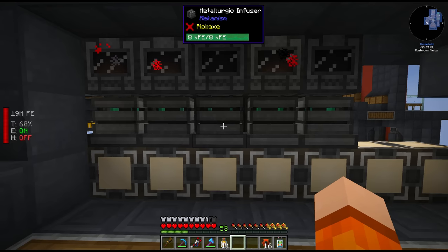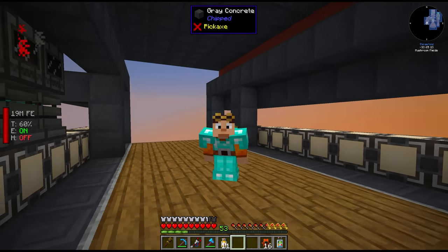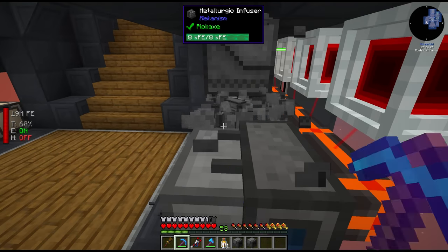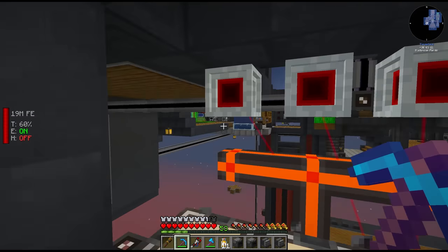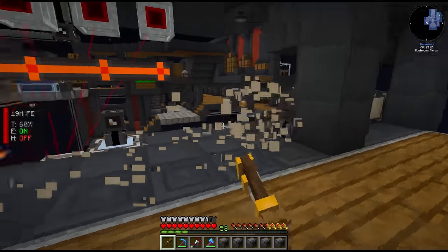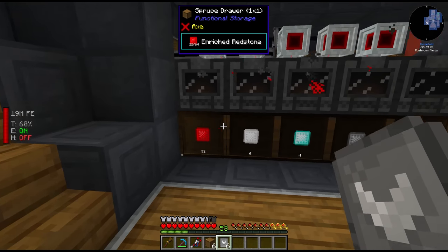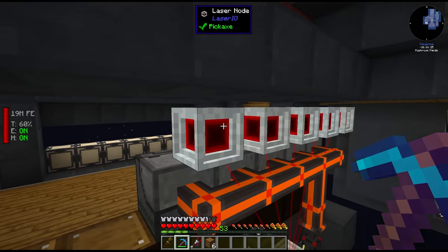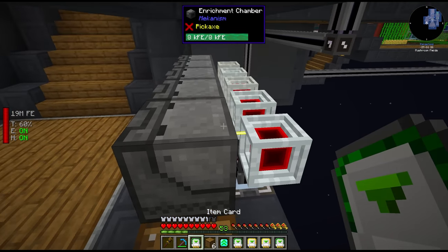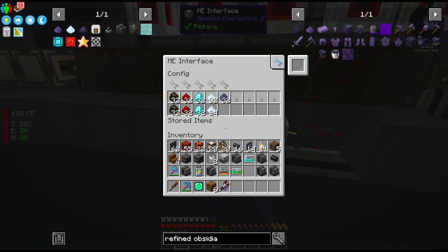With the metallurgy confusers, we need to give it a catalyst - carbon, redstone, obsidian, tin, or diamond. The problem is we're directly extracting from enrichment chambers, so for example redstone just goes down to the metallurgy confuser. To make refined obsidian we need enriched diamond first, which permanently ties up the confuser. We need to rethink this design. Instead of on-demand, we'll go passive and use Laser IO - replacing pattern providers with output drawers, with enrichment chambers on top and downgrades in all the drawers.